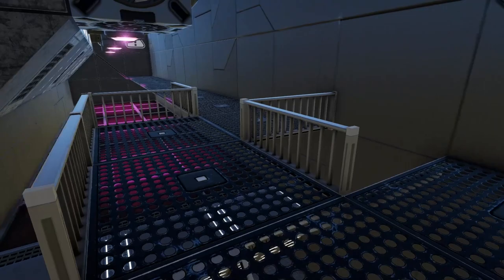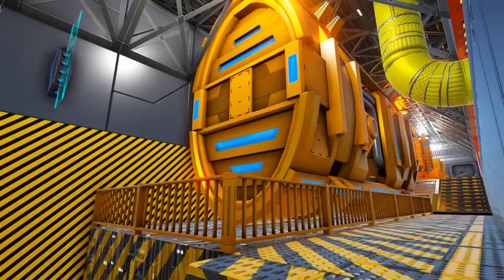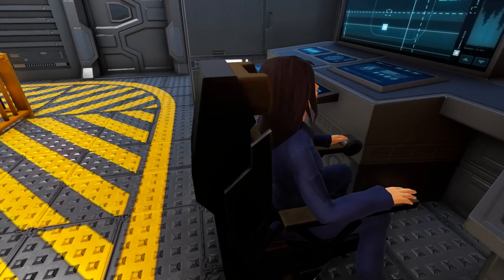Coming up the little ramp there and walking along this way, we come to a nice little spiral staircase that leads up into an engineering area where you see we have our core up there, our warp drive — which, be careful, it will be hot and highly radioactive in this area. Some RCS, a gravity generator, a regular generator, and a nice lovely technician over here making sure everything works right.